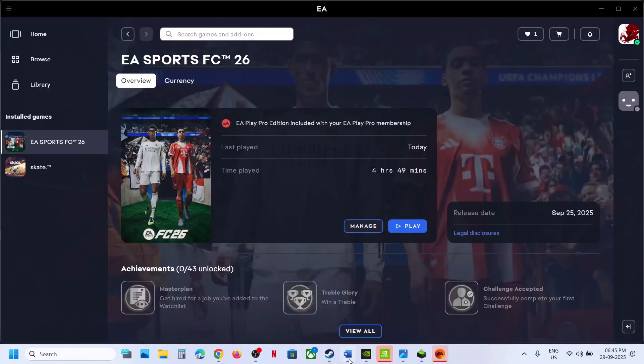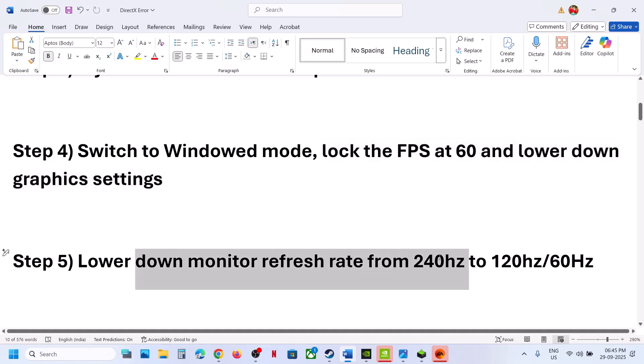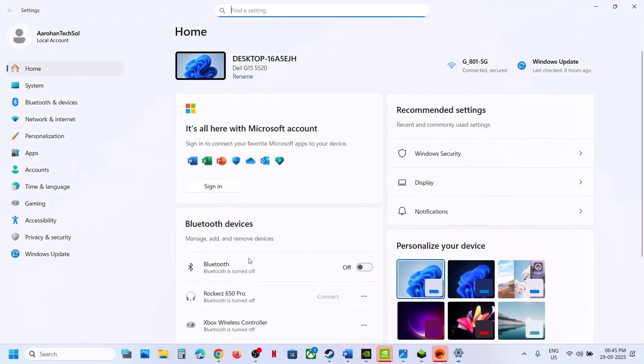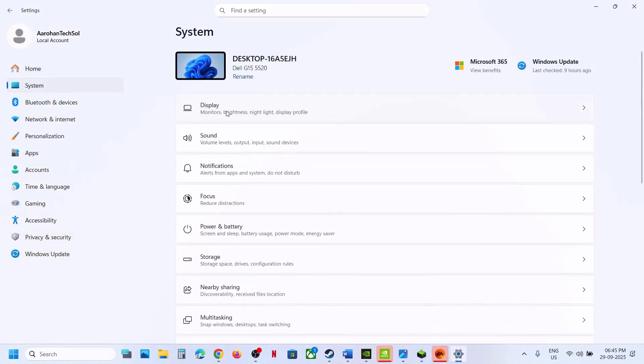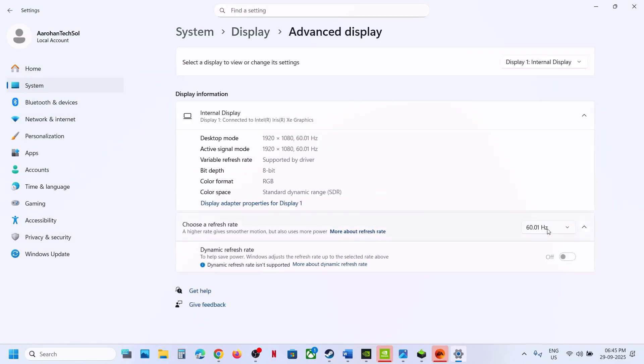The next step is to lower down your monitor refresh rate. For example, if your monitor has a refresh rate of 240 Hz, you can set it to 120 or 60 Hz. You can go to Windows Settings, go to System > Display, scroll down, go to Advanced Display, and over here you can select 60 Hz. Then launch the game and check.